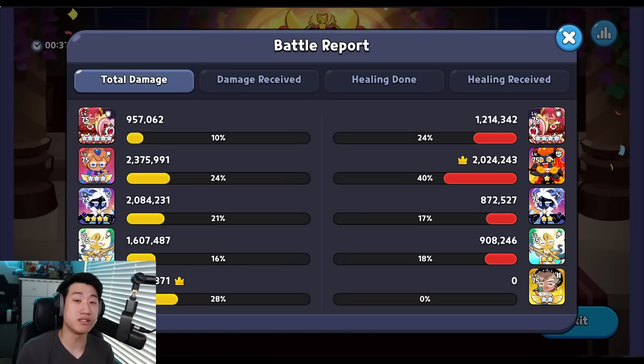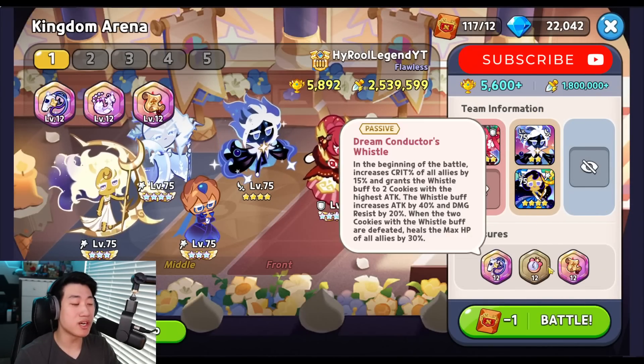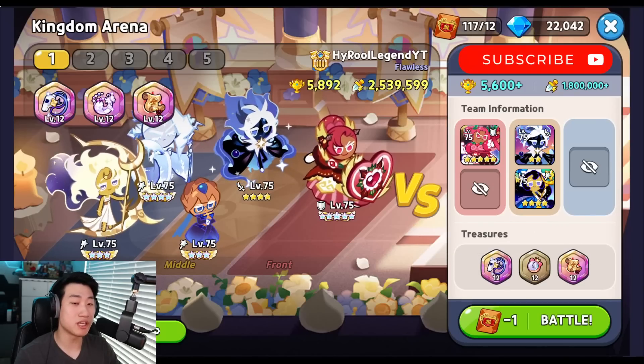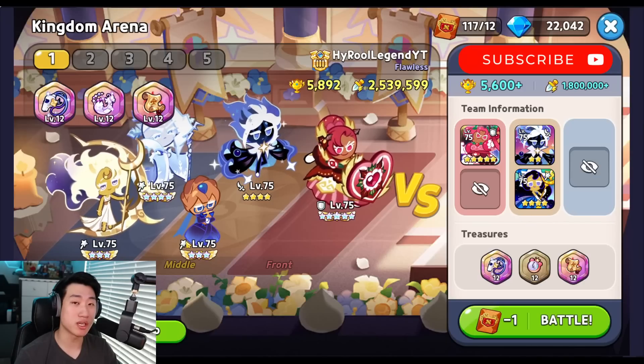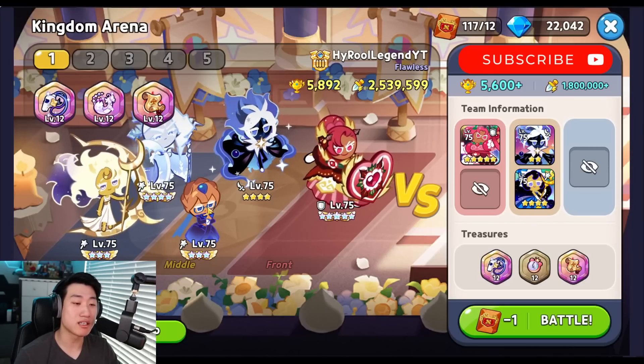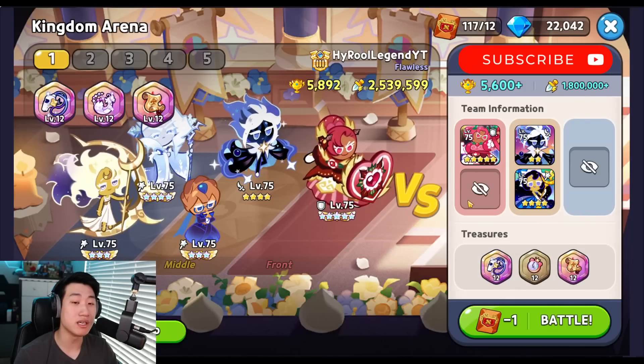Frost Queen needs to survive in the beginning to cast her spell at least one time before she dies, heal the cookies with the Whistle buff, and then come back alive to freeze the enemy again. I try to stay away from teams with Feather, because sometimes the Feather revive can revive Moonlight on the enemy team and she'll cast her spell one more time, sleeping our cookies again and messing up the skill order. So I try to go with comps that don't have Feather.